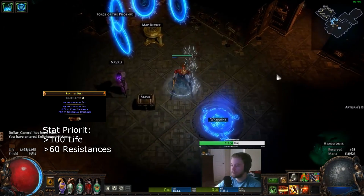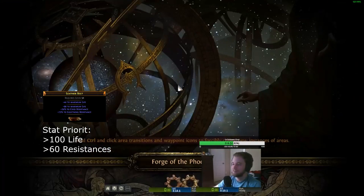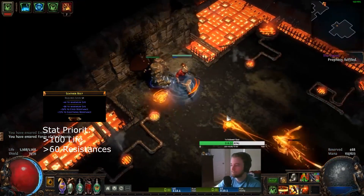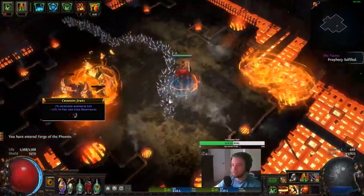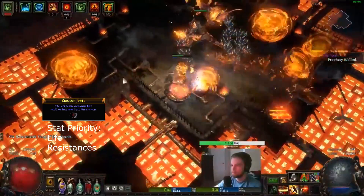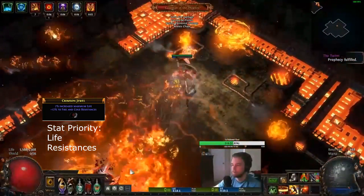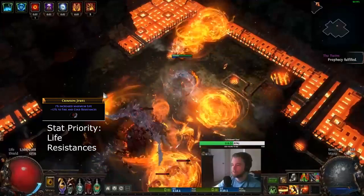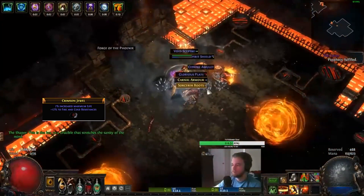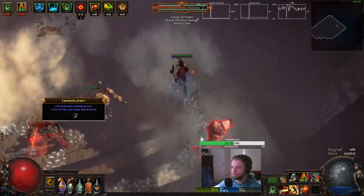The belt slot will likely be the easiest to fill as there is a surplus of high-life belts in the league. All you need here is a decent amount of life and high resistances. When purchasing jewels, keep your expectations fairly low. All you really need is life and resistances to cap out and beef up your character. Given that life builds are meta, you may find it difficult to find damage mods at the same time — they will likely be too expensive, and quite frankly unnecessary unless you're going for Shaper kills or Uber Atziri.